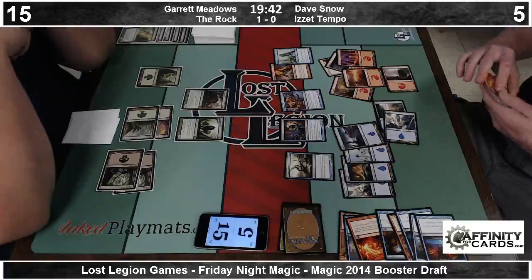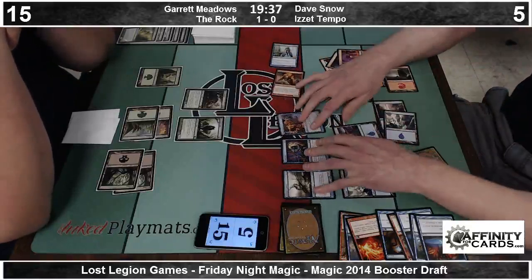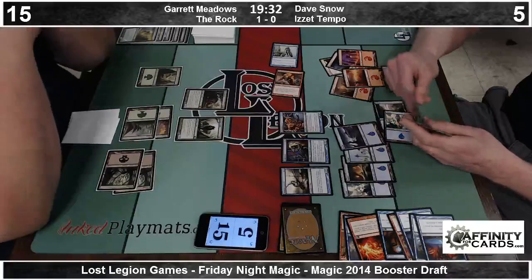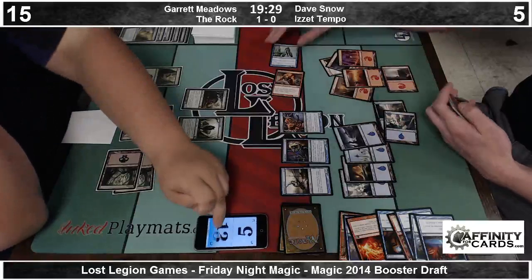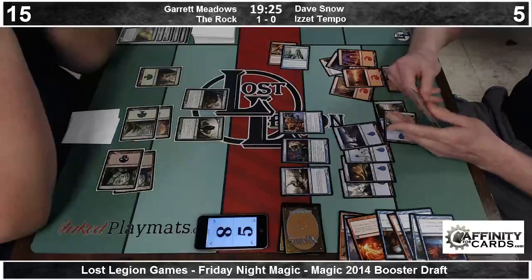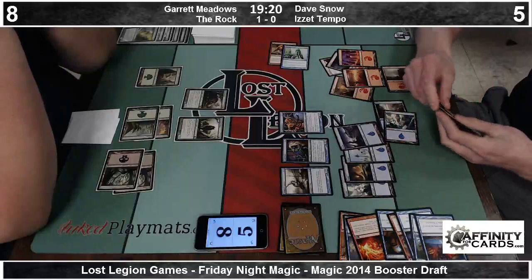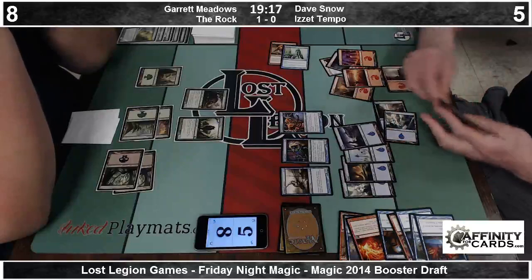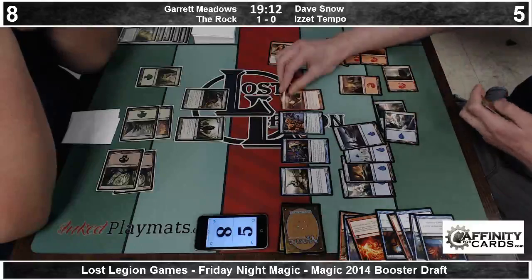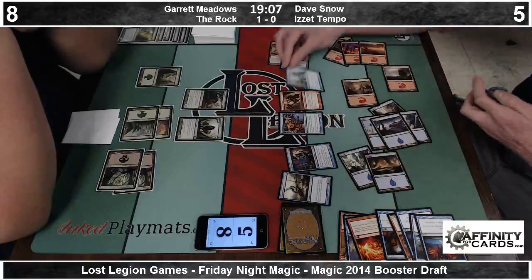He's facing down two 3-3s, and an opponent with two cards in hand. He's going to offer the Fire Cat to trade with the Briarpack. Wouldn't you want to be conservative? What if he gets Enlarged and just goes over the top? Fire Cat's only got one toughness so it doesn't make a big difference. Does he have enough mana to burn him out? He can put him to 1. 4 mana for the Canyon Minotaur — 3-3, and then 5 more mana for another 3-3 flyer.